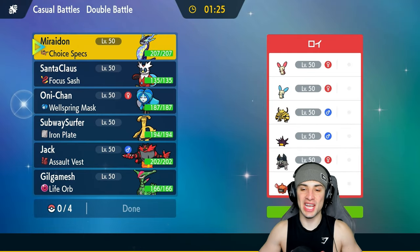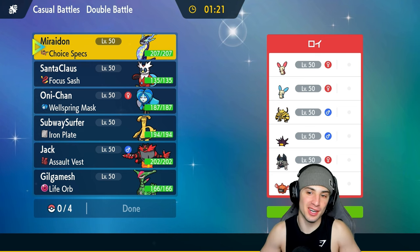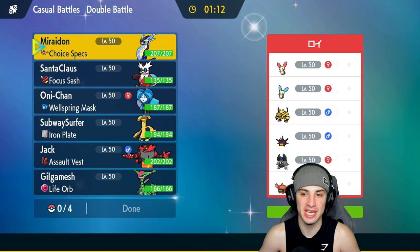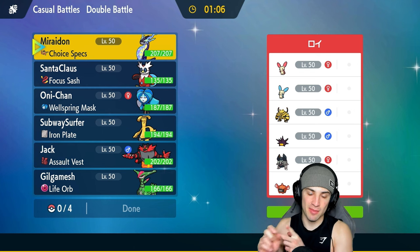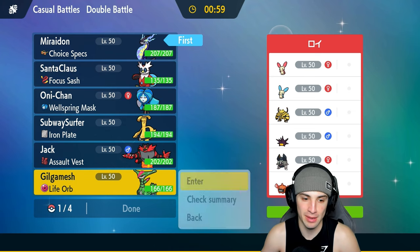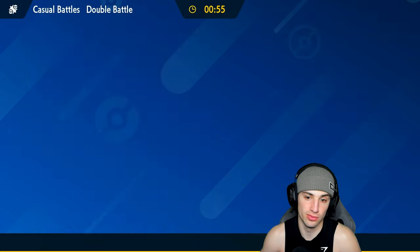Looking to stay hot in match number two on the casual ladder. The opponent has Plus and Minus — those little Pikachu-looking Pokemon that thrive with each other — along with Electivire and Pinchurchin for Electric Terrain. That makes me want to just lead Miraidon and start attacking right away.